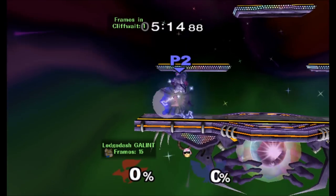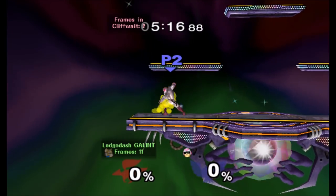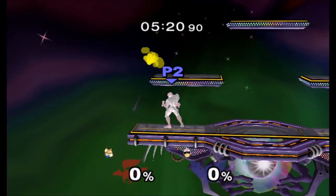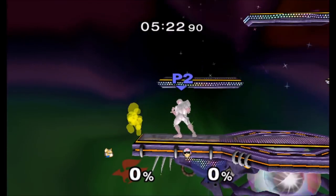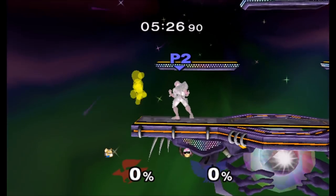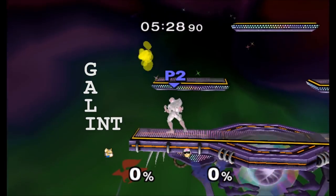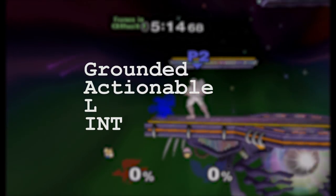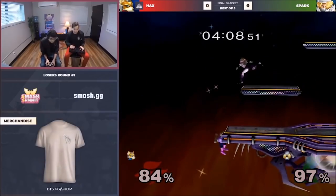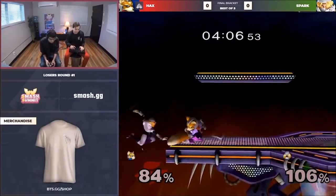Among the options mentioned, ledge dashing is one of, if not the most important. Ledge dashing refers to the act of falling from the ledge while still intangible, then double jumping and landing with an air dodge on stage. After a ledge dash, it is possible for some characters to have GALINT, which stands for Grounded Actionable Ledge Intangibility. GALINT frames allow you to perform on-stage options with intangibility you wouldn't normally have, making them an extremely powerful resource.